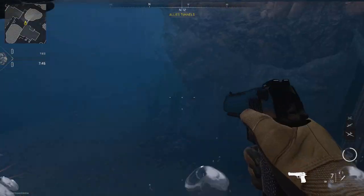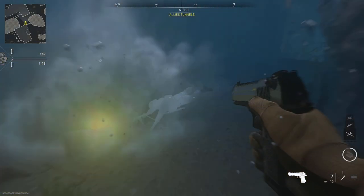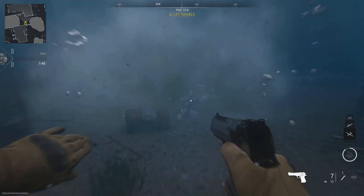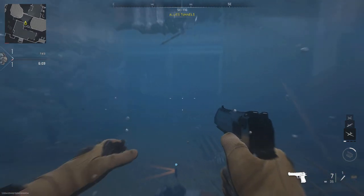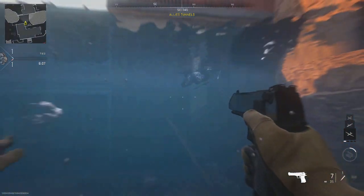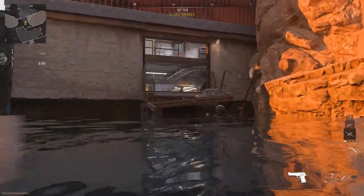And if you swim towards it in water, this will happen. Super close to dead. So if you see a claymore in the water, don't be afraid. Its kill or damage distance isn't so great — you can actually easily swim around it.